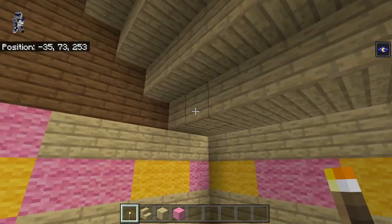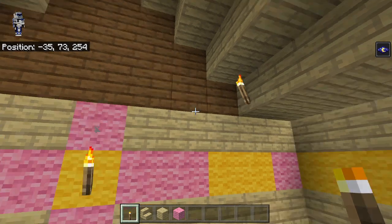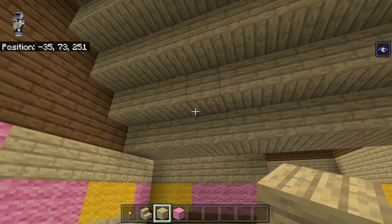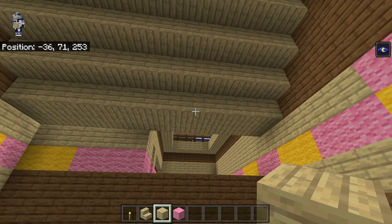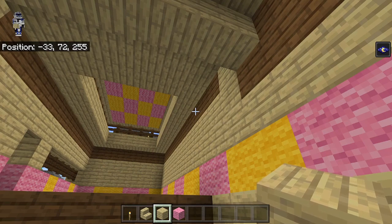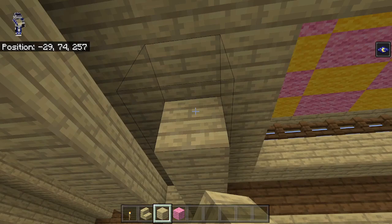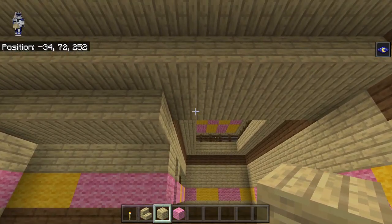There are some torches up on this section — one there and one there. There is also a little part that comes out here. Actually, this needs to get cut off here. The row comes out two more right here — yeah, that's better. That one is like that because it goes up a level to the next level.